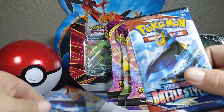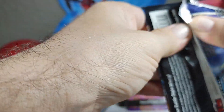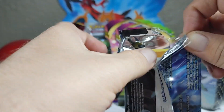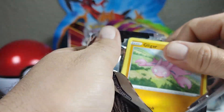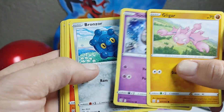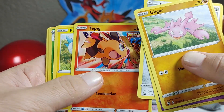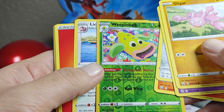There's our Battle Styles packs — both turned out to be Empoleon packs. Let's get into those. We've got Gligar, Spoink, Bronzor, the Pig, Weepinbell — reverse Weepinbell is nice — and Lickitung.